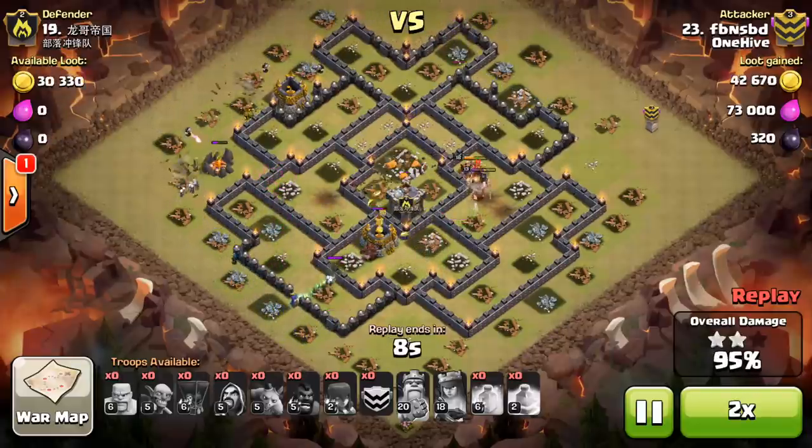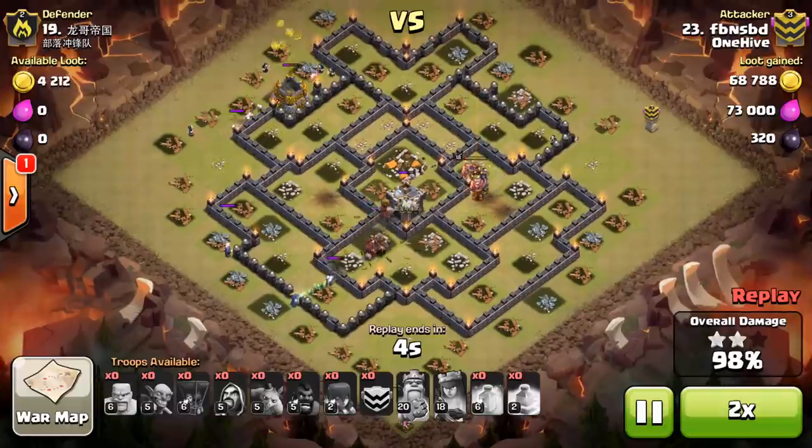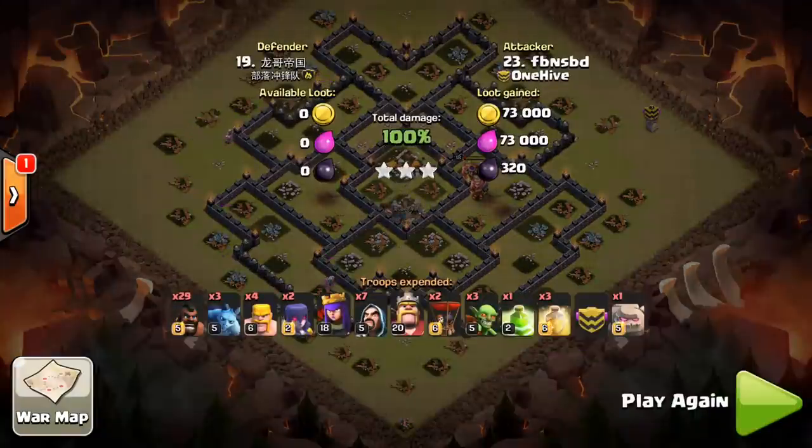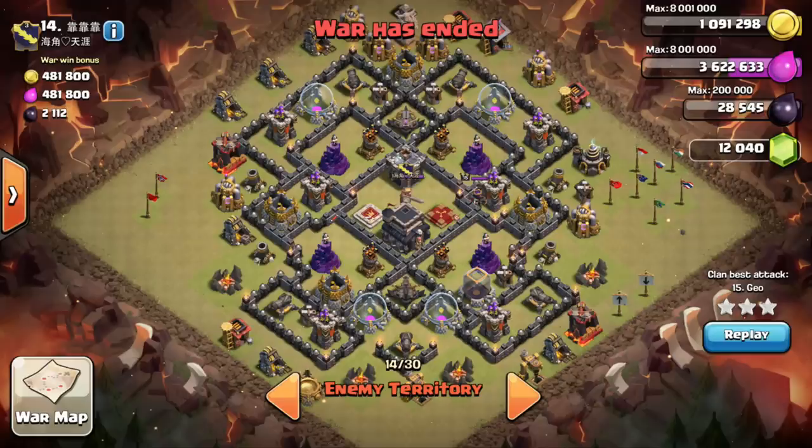The next one we're going to look at is a little different, because I know what you guys are asking. I'm on it — let's check out the next and final base. I know you guys are screaming at the screen: 'What if I can't trigger a bomb with the first set of hogs with the CC lure? What do I do? Can't I hog that base?' No — of course you can still hog the base.